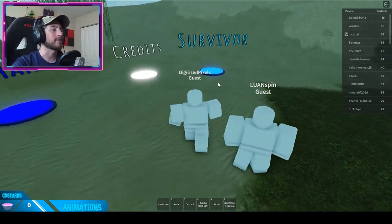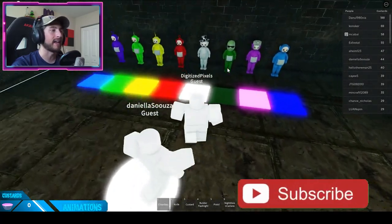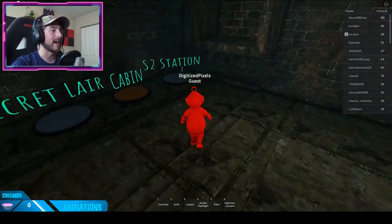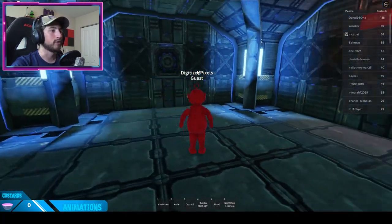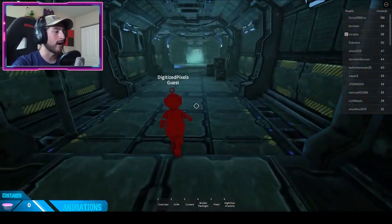To get this, what we want to do is go to Survivor. Once you do that, go ahead and pick any Teletubby you want. Then head over to the S2 Station, right over here in the corner. Once you do that, make sure you have this red sign behind you and then go forward.